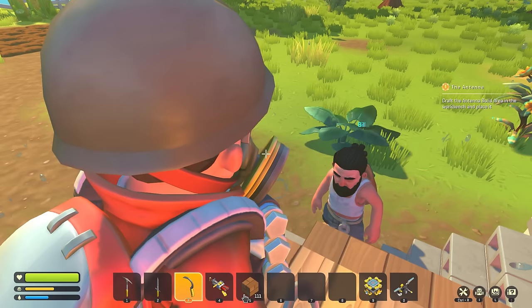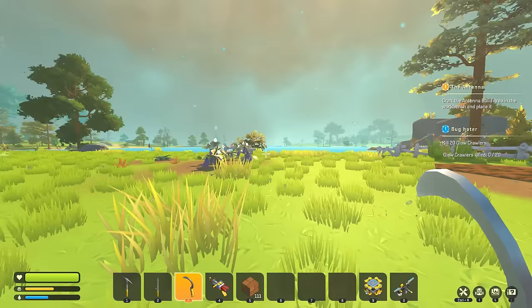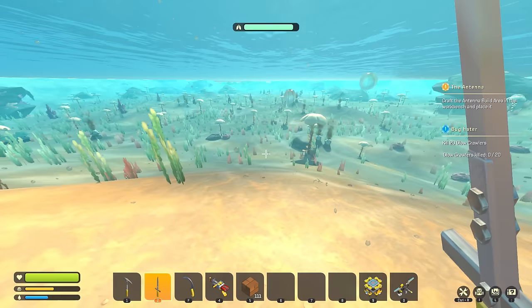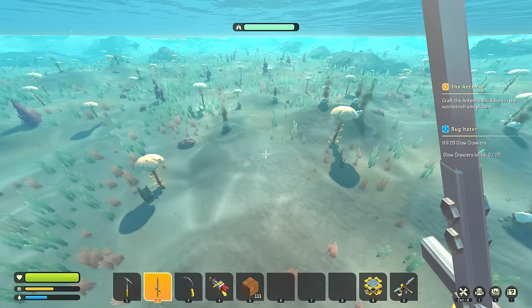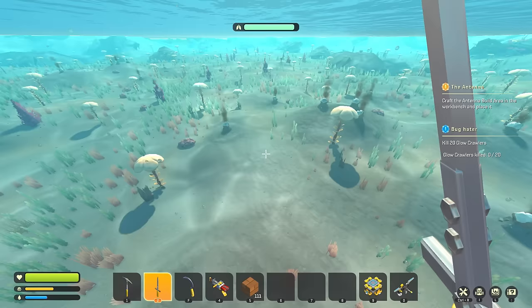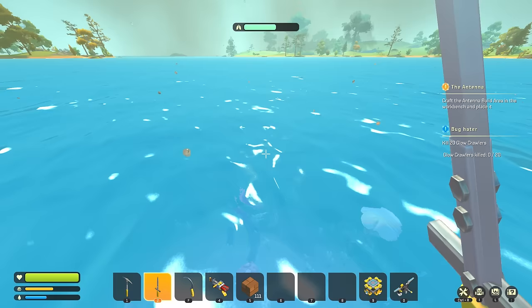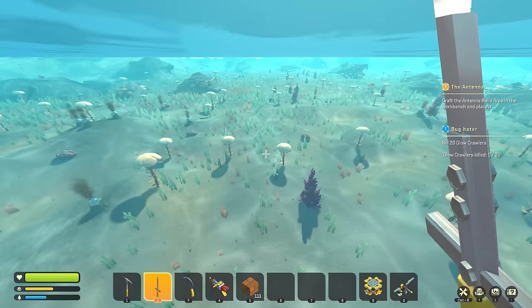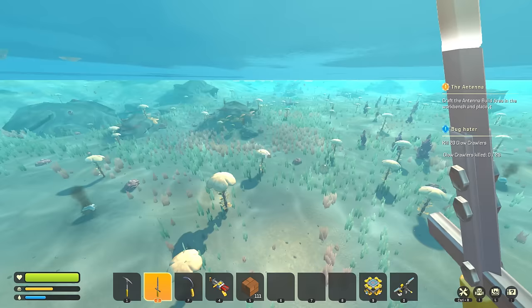We're gonna kill 20 glow crawlers - I don't know what a glow crawler is, I don't think I've ever even seen one. I don't like those damn creatures. Are glow crawlers in the mine, Bill? I feel like glow crawlers might be something new - a new creature. Glow bugs are definitely these little guys though. I don't know why Bill wants us to kill glow bugs, they're literally the most adorable thing ever. Let's see if we can find one here just to show you guys.